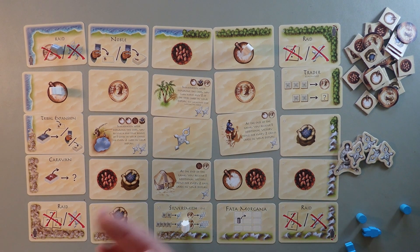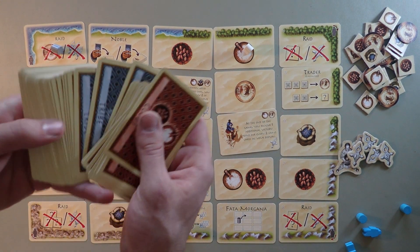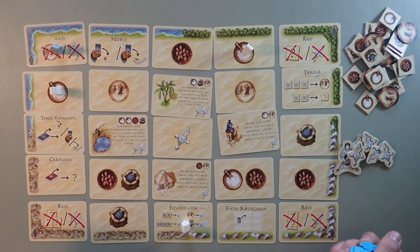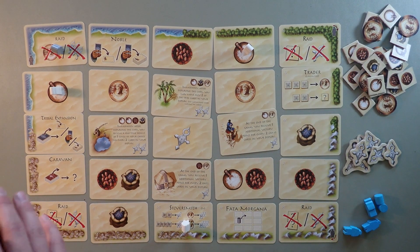It's a very simple, straightforward game. Component-wise you have all of your cards — goods cards and tribe cards — your two different colors of tokens, and then your points and your goods.